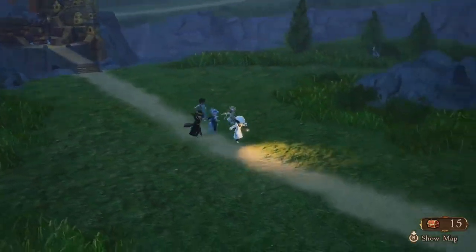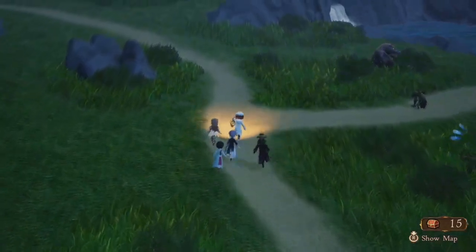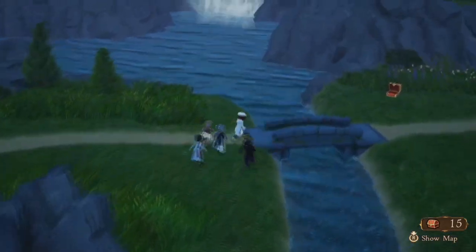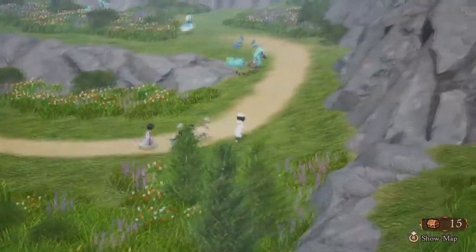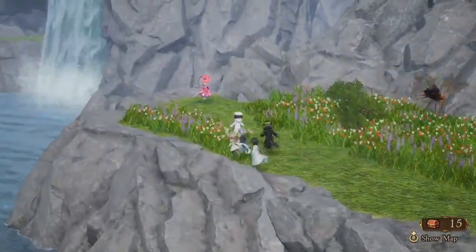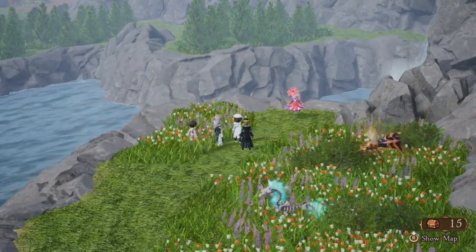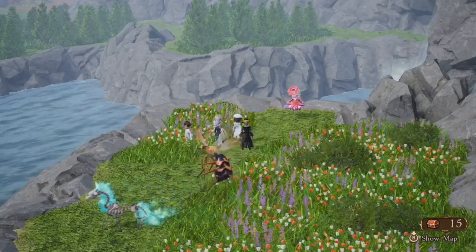Today I'm doing a Bravely Default 2 guide for Linen Sith, the boss of the Sylphs in this area. This is an optional boss - you don't have to fight her. She's near the starting town, just to the north; follow the road as far north as it goes and you can't miss her. She sticks out because she's pinkish-red. This is a pretty difficult boss fight - I think she's more powerful than Orpheus.